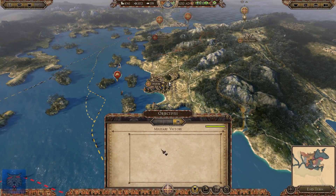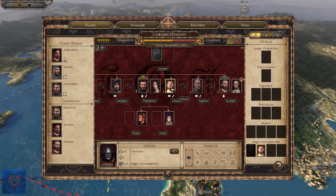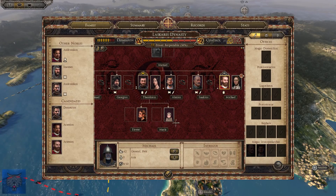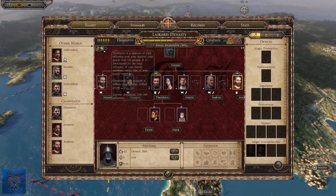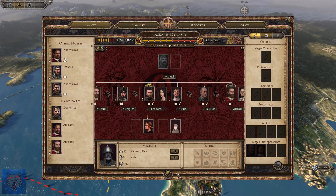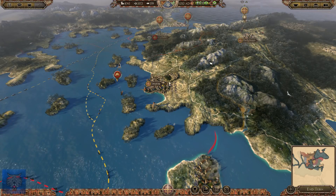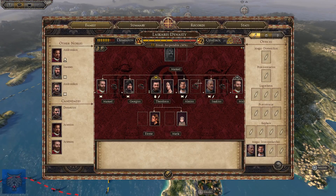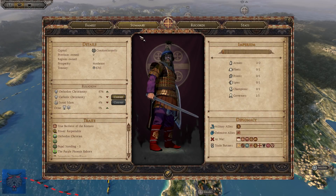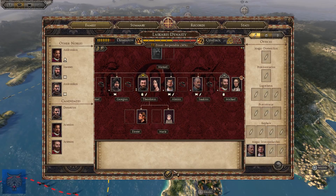Objective-wise, we pretty much are free to do whatever we want. I'll try and marry off some of my brothers if I can. Oh no — did I lose a child? Stillborn! Did that happen this turn? I didn't even know that. That's a shame. I've only got two daughters, Irene and Maria. Theo is still the Emperor, and he's still got a lot of sons to take up the throne, which is great.